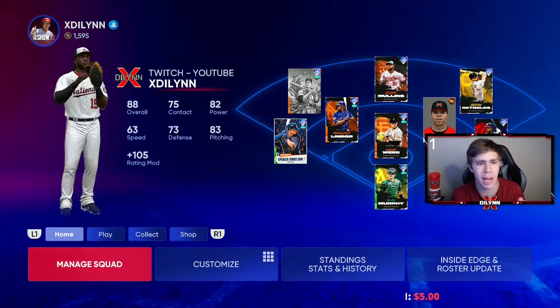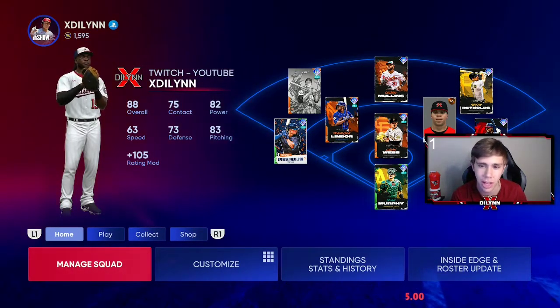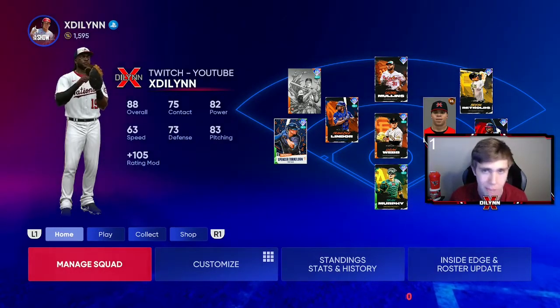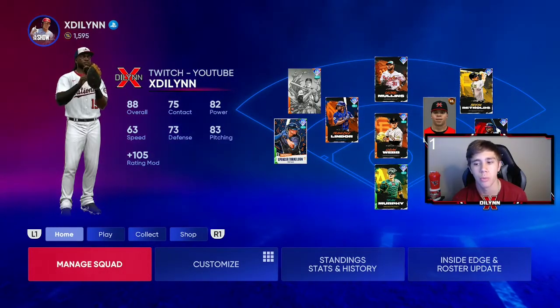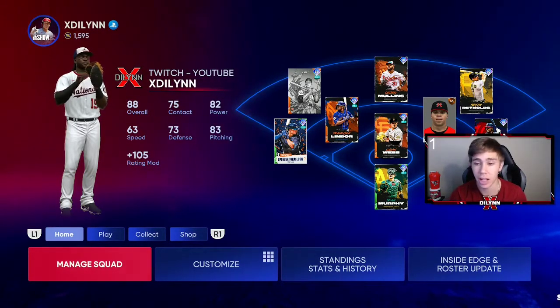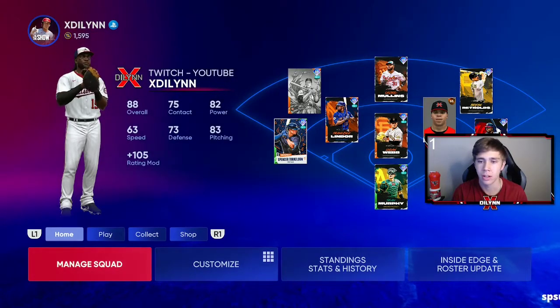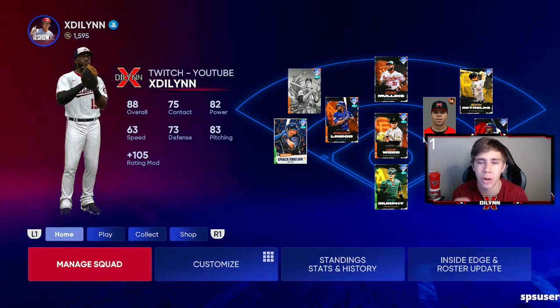I've been playing for the past about four days because I didn't play the first two days that I had the early access because I was on vacation, but when I got back I started my grind and the first thing I did was do the ball player. It took me a while, probably about eight to ten hours in total of grinding, but when I tell you it's worth it — you get a 99 overall switch hitting player with whatever swing you want for free.